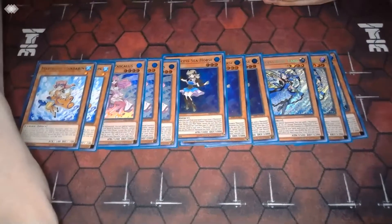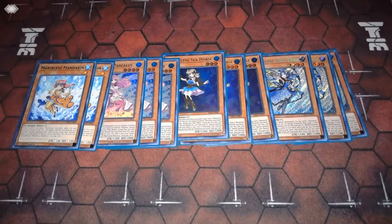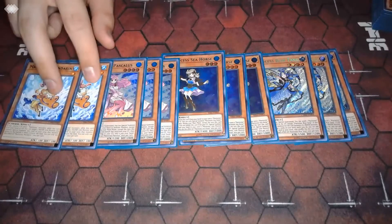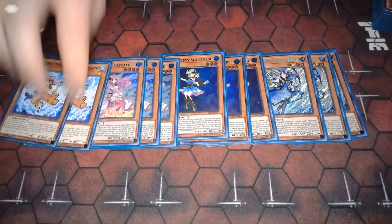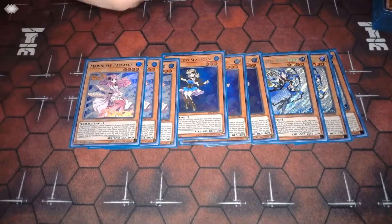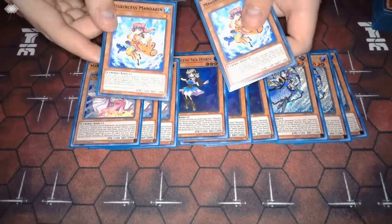This is fairly standard. I think if any of them you're not playing at three, it's going to be Mandarin. She's kind of meh in certain situations — her summoning stipulation is a little rough. She needs two Marincess on the field and an open zone that a Marincess points to, which can be clunky in certain hands. But she's still a good extender and she can summon herself from hand or grave.